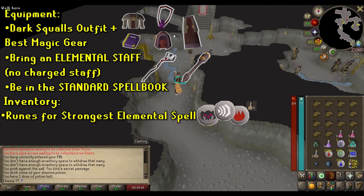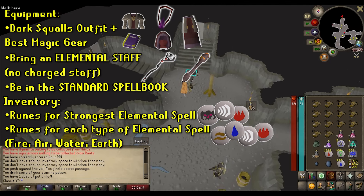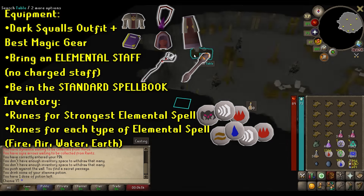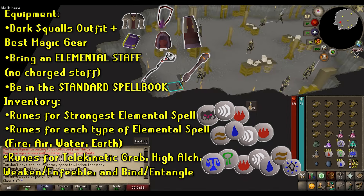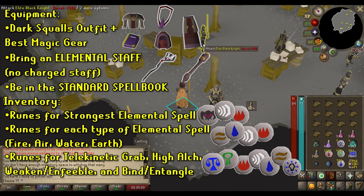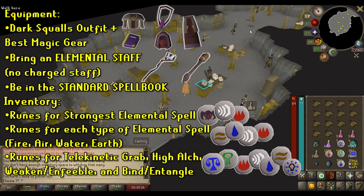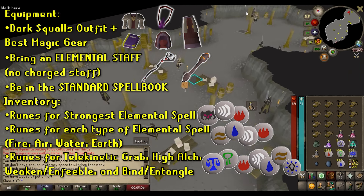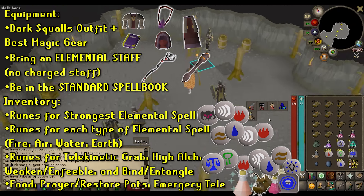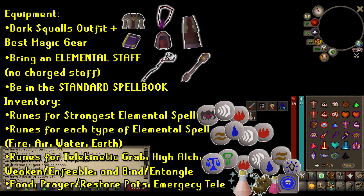You need runes for your strongest elemental magic spell, along with runes for each of the other types of elemental spells — air, earth, fire, and water — there's a certain mechanic for it, so just bring them. You'll also need runes for Telekinetic Grab, High Alchemy, Weaken or Enfeeble, and Snare or Entangle. Outside of that, bring some prayer restore potions, food, a magic boosting potion if you want, and an emergency teleport.